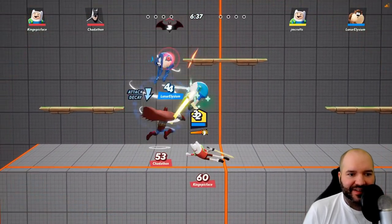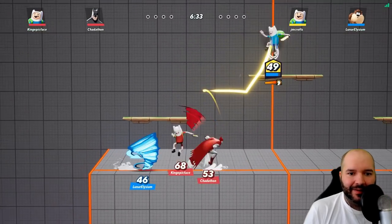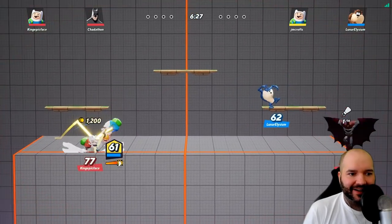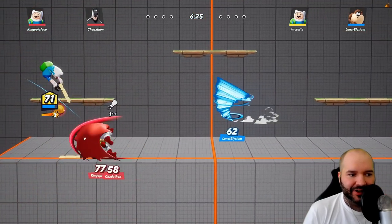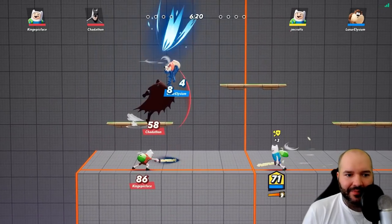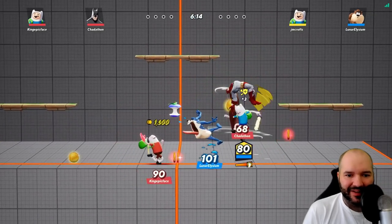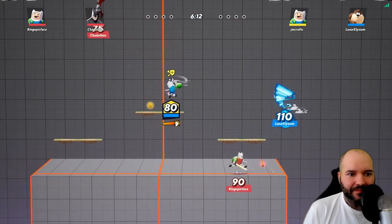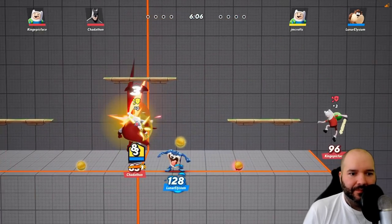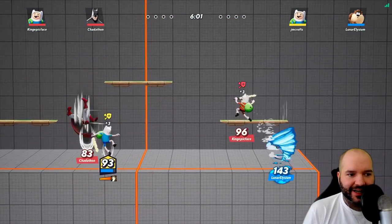So I didn't mention Finn's up B — that's the move where he spins his backpack around. That's probably his number one best killing move. It will kill at relatively low percent, especially if you're high up on the screen. But it does use up some of your gold. The more gold you have in your backpack, the heavier it'll be, which means your up B is going to be stronger. It only uses the gold if it actually connects, which is nice, so you can feel free to whiff it all day. I'm just going around picking up gold here, trying to get to 1K.